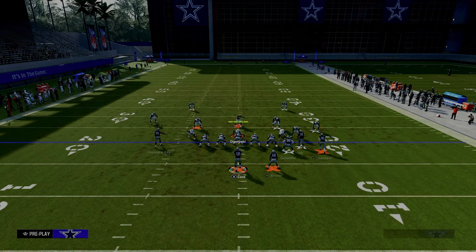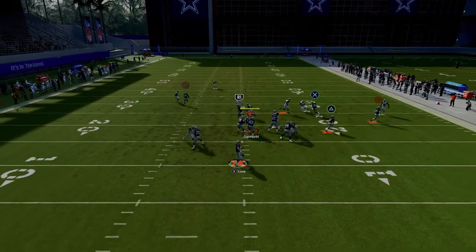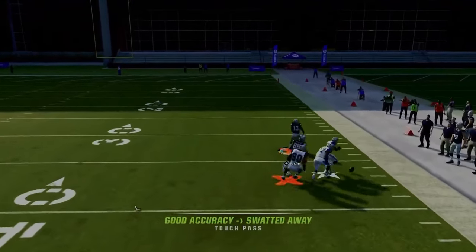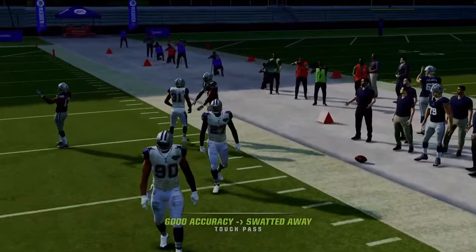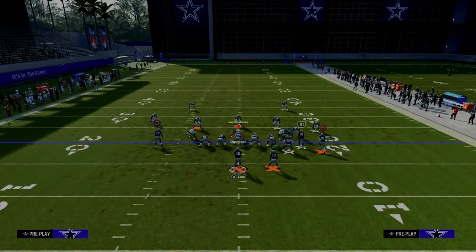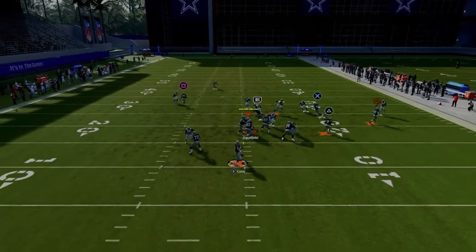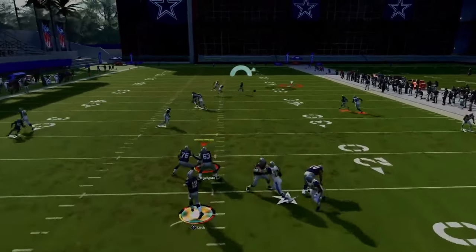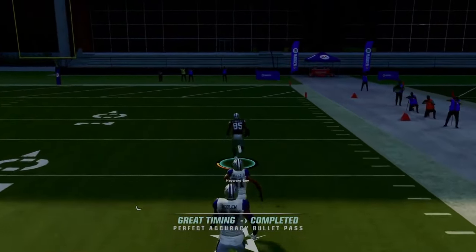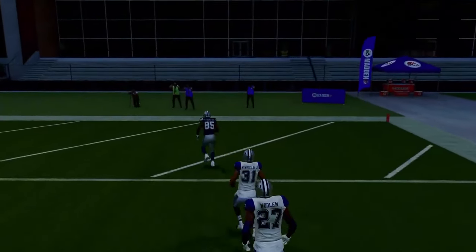This play is really designed as an absolute man-beating play. If you can throw the ball with some decent zip on it, it's going to beat man coverage a lot. The post route is probably one of the best routes in the game — it just absolutely destroys man coverage and makes this one of the best plays in Madden 24.